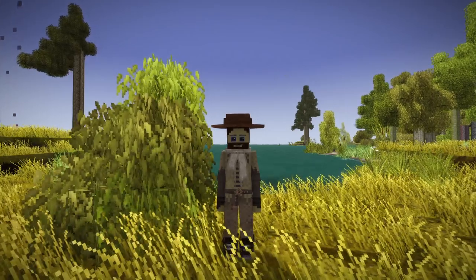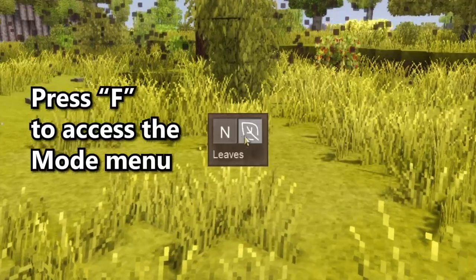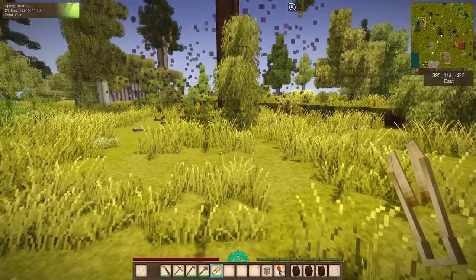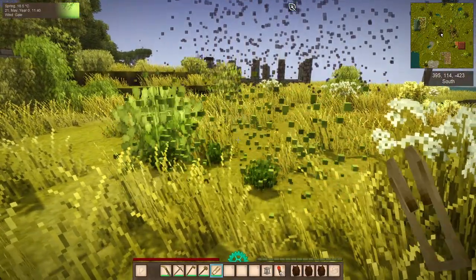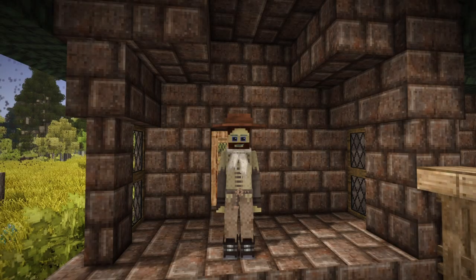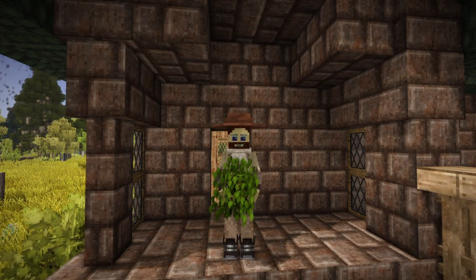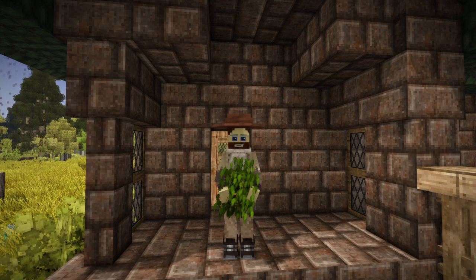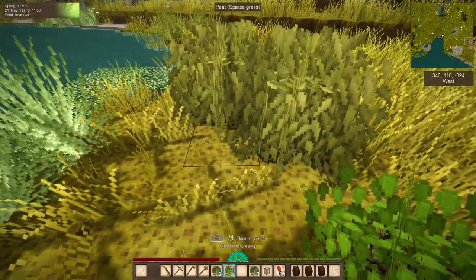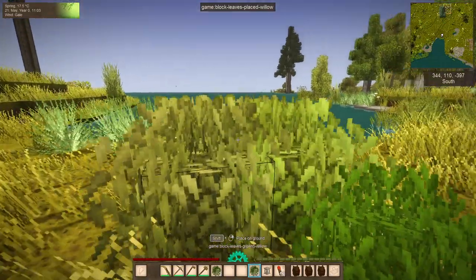Now let's talk about what the Branch Cutter mod actually does. Simply put, it allows you to make leaf blocks drop as a normal block by using the shears and activating the Leaves Tool mode. This mode causes the shears to function exactly like shears do in Minecraft. This means you can use them for building custom trees, hedgerows, and so much more. And while there are a few cons — such as the fact that leaf blocks created by the mod can be broken if you try to move them without being in the correct mode — the pros far outweigh them. With the Branch Cutter mod, you can add an additional realm of possibilities in your builds without the need to access the creative menu.